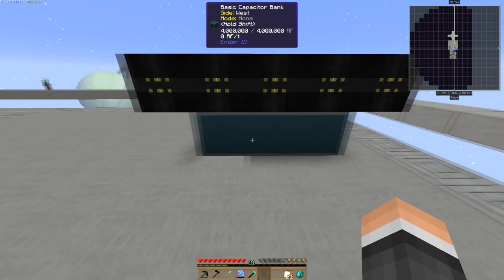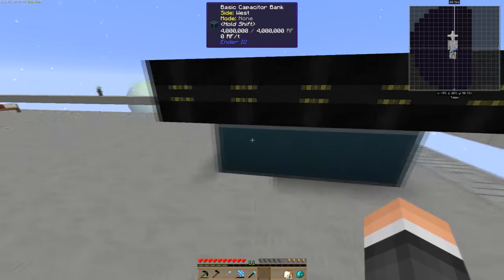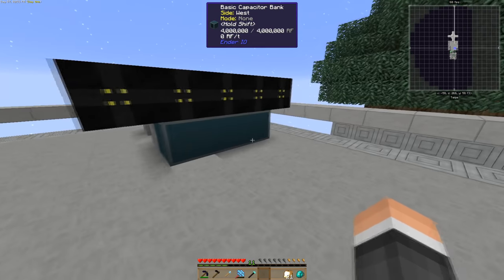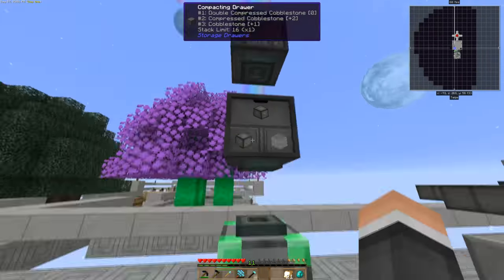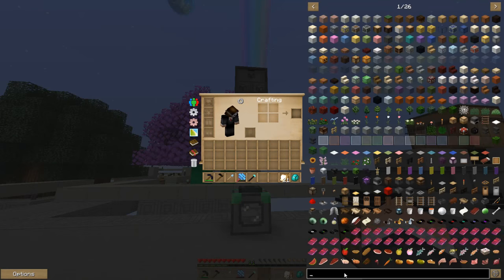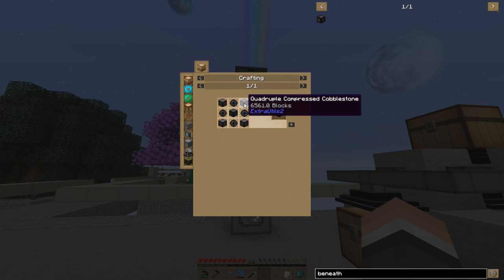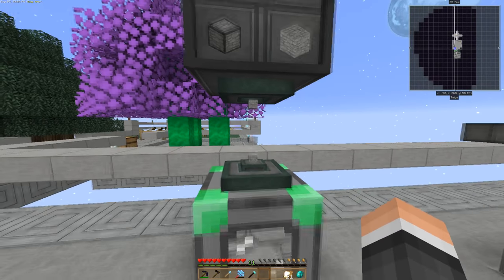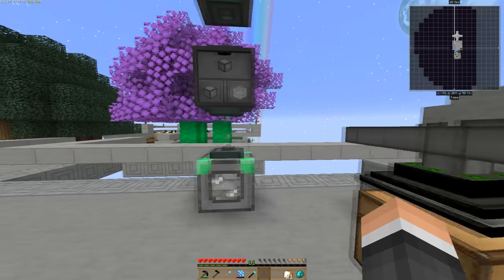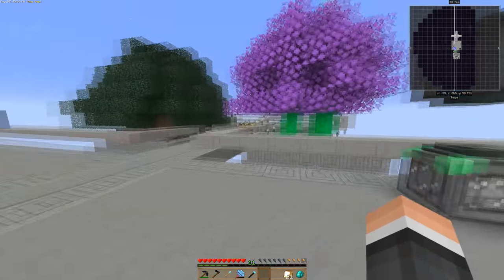All I did was build three more capacitor banks - there's one actually in behind. Touching the actual conduit doesn't need a wire, figured that out. So I can hold 4 million now. Not a big deal, but I did that. And that tier 5 crafter I got, I just hooked it up here. I'm auto compressing because I want to get to The Beneath. I let that run for about 30 minutes and it gave me five quadruple compressed, so I'm good to go.